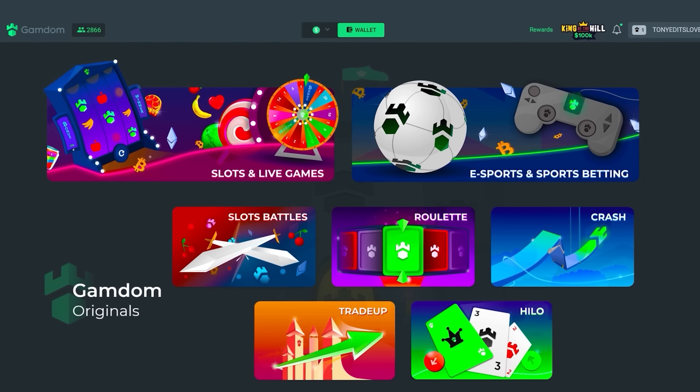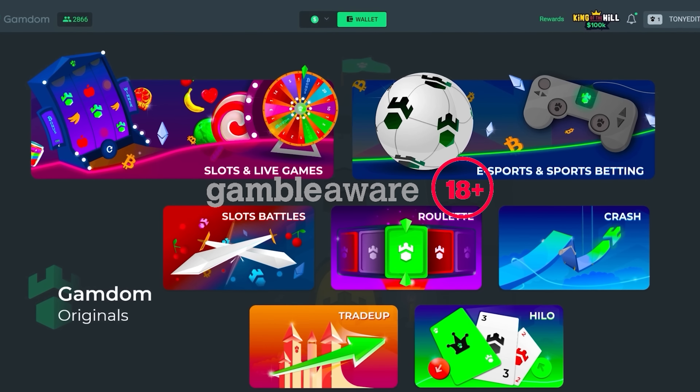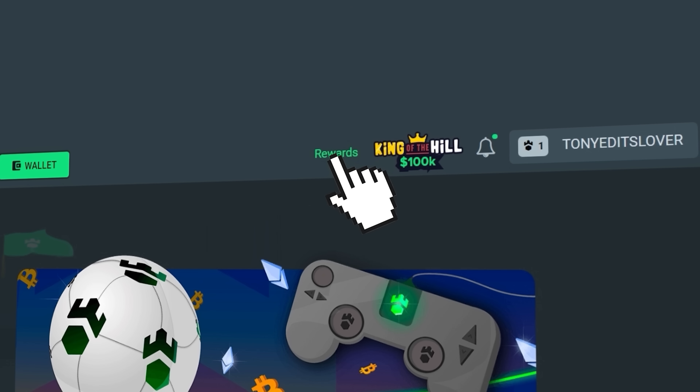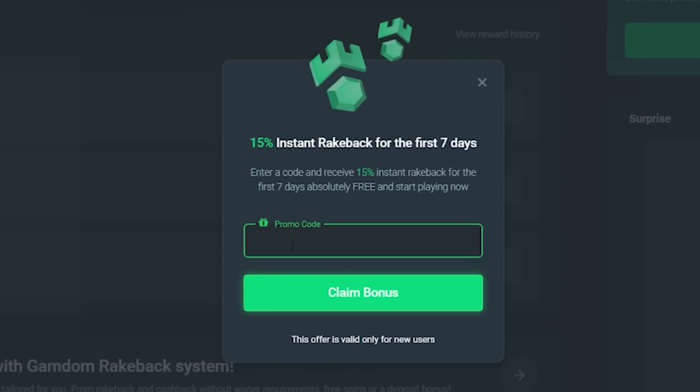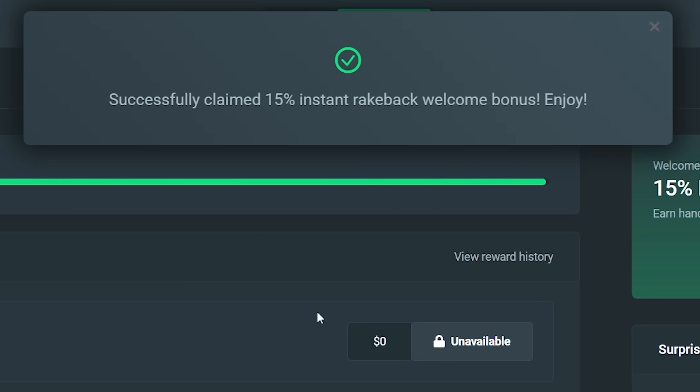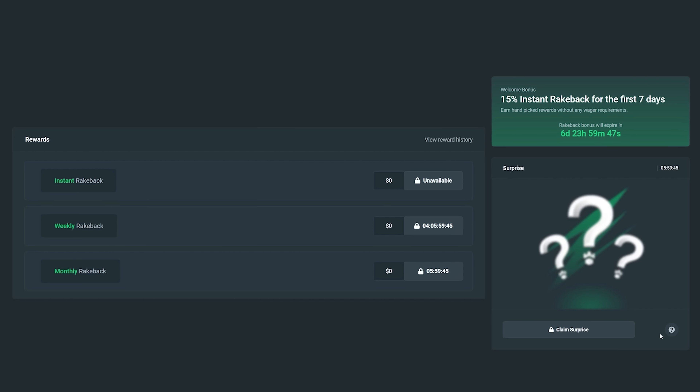Before we get back into the video — if you guys are above the age of 18 and new to Gamdom and want a chance to claim some rewards, click the rewards button on the right hand side. You'll see 'claim bonus' — you can use code 'tony edits' to instantly unlock 15% rakeback for your first seven days registered on the site, as well as instant rakeback, weekly rakeback, and monthly rakeback. You can also claim a surprise bonus every 24 hours.